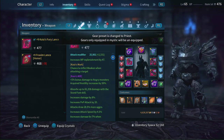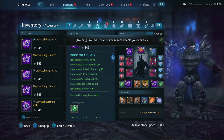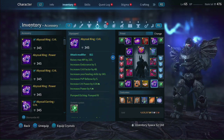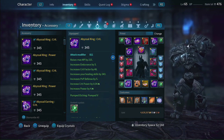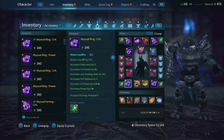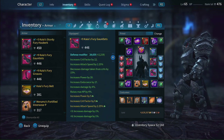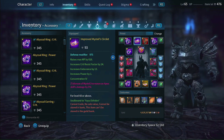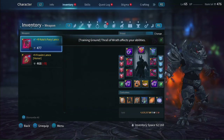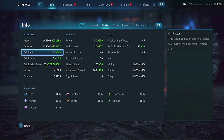Switching over to the priest build — the priest build is a little different. You want the keen pendant pumped etching, the keen earring pumped etching, a keen ring with pumped etching, and another keen ring pumped etching. With this build you're mainly going crit and then pumped everywhere else — pumped 4 if you can, pumped 5 if you can push it. Pumped on the belt, pumped on the brooch. I went with the improved Mistel circlet; you could opt for the transcendence circlet. Your chest will remain keen and boots will be keen.